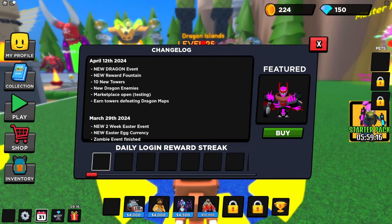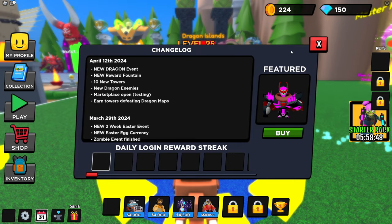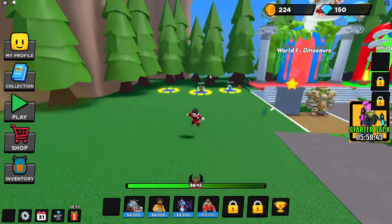Welcome back to a new video! Today we've got new codes for Real Defender Star Defense. We have a dragon islands new update and new patch — April 12th new dragon event, reward fountain, 10 new towers, new dragon enemies, marketplace is open and they are testing it. You can earn towers by defeating dragon maps.